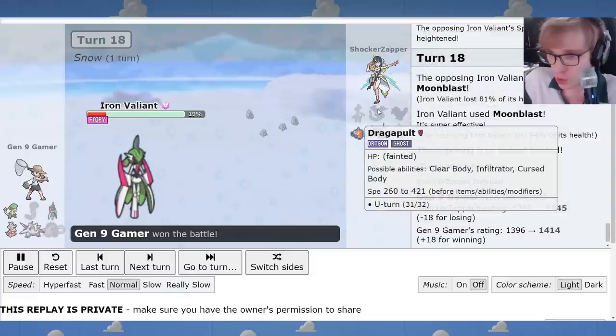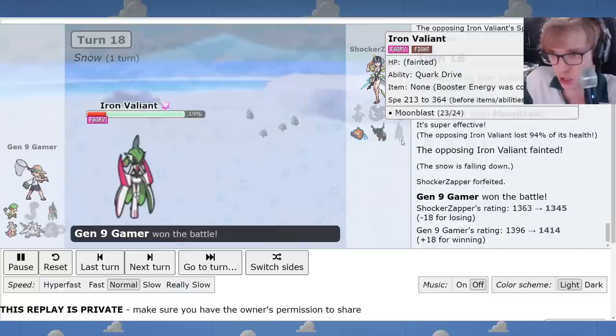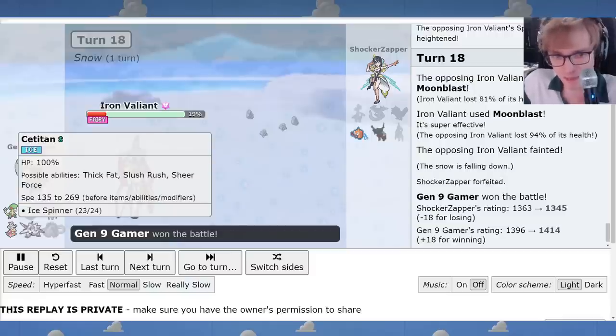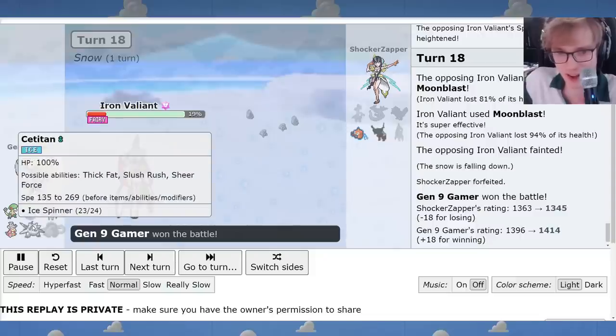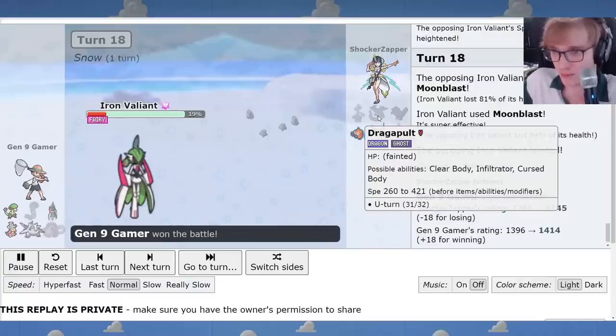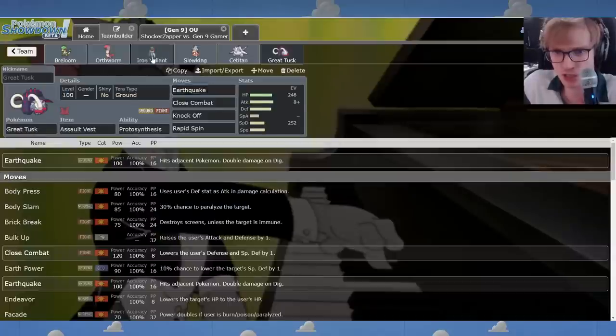Satitan did help — we got that crucial KO on Dragapult. It's hard to get Satitan going in OU, but we've got enough going on that we're not entirely all-in on it. You can get stuff out of it without having to commit to Belly Drum, as we showed here. Ice and Ground is great coverage — Satitan was threatening Dragapult. Even if I'm forcing in Rotom in that position, I'm chipping it down, which makes Belly Drum later more viable and maybe wins. It would take Rocks and a bit of chip. I've got plenty of options.